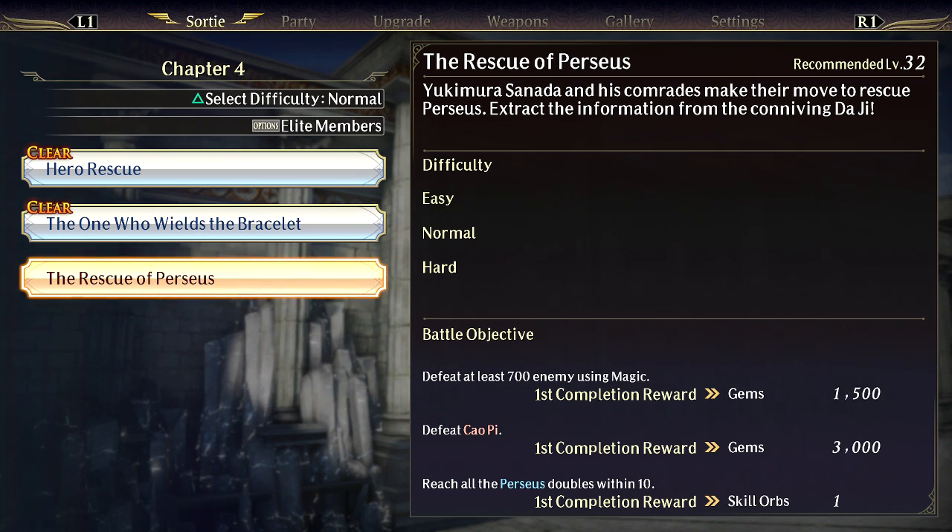700 enemies with magic, and defeating Tsao P. Rescue all of Perseus' doubles within 10 — I'm going to assume minutes on that one. What if it's like 10 seconds? Like, nah, 10 seconds is way too limited — I'd load into the game, run two steps, and it's like Perseus' doubles are all dead.